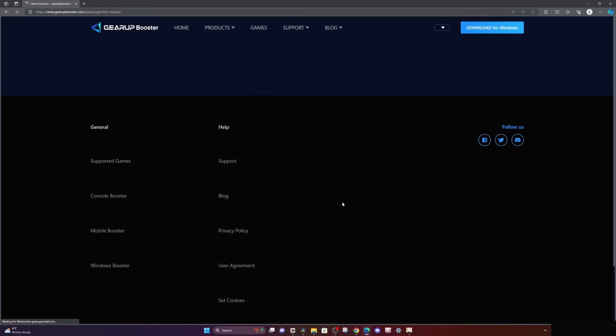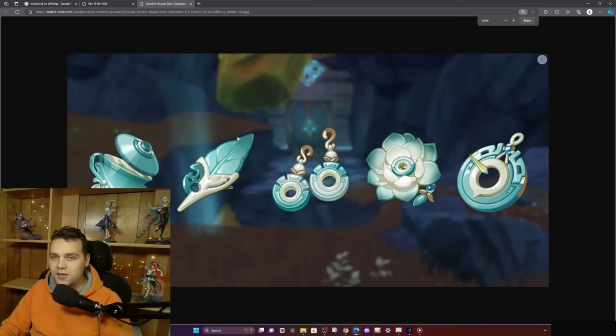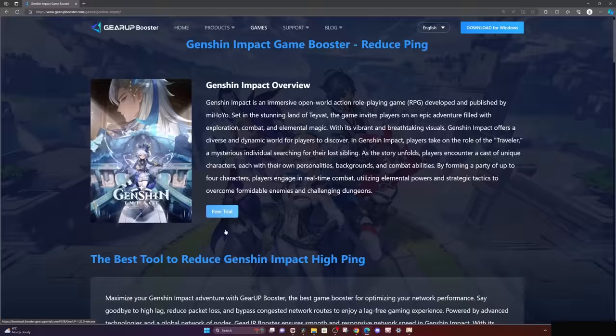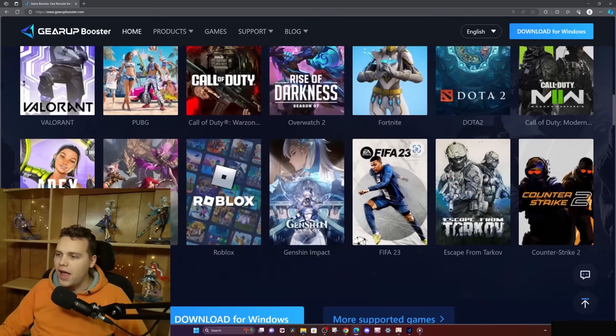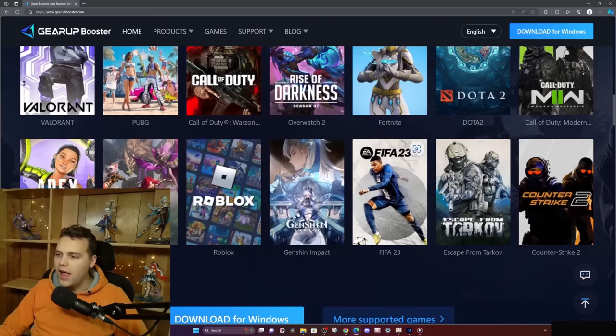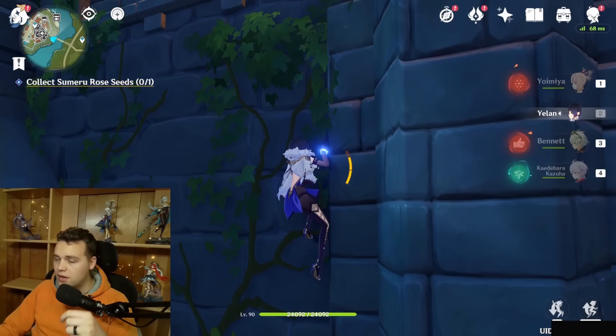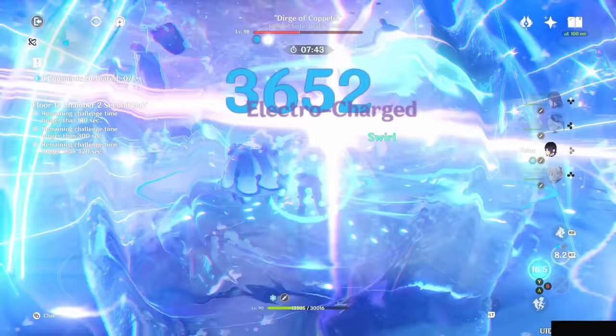If you already have great internet, this program might not be for you, but it really helps if your internet is a bit spotty or if you're playing on a different server than where you are. There are also certain artifact sets in the game that do ping-dependent damage, so you might actually get a DPS increase from this app. Your network is also a lot more stable, so no more drastic ping jumps. Gear Up Booster is trusted by professional players who play League, Fortnite, FIFA, and millions of Genshin Impact players worldwide, with zero effect on the game itself — zero risk of a ban. Use my link in the description to get your free trial.